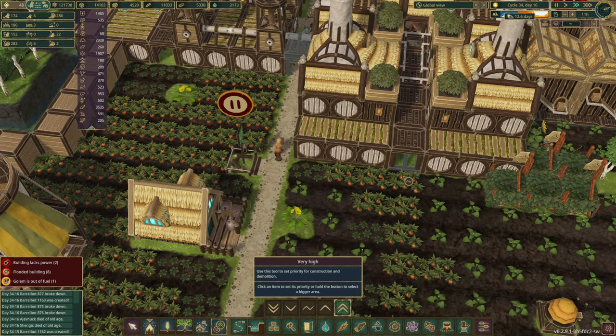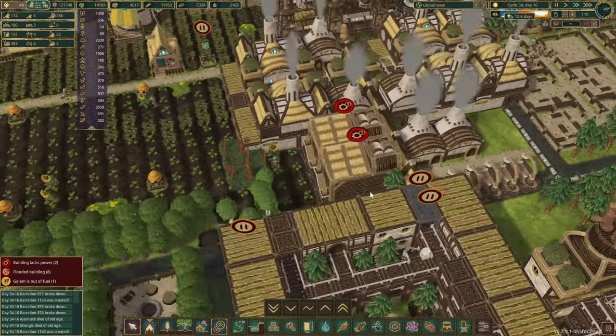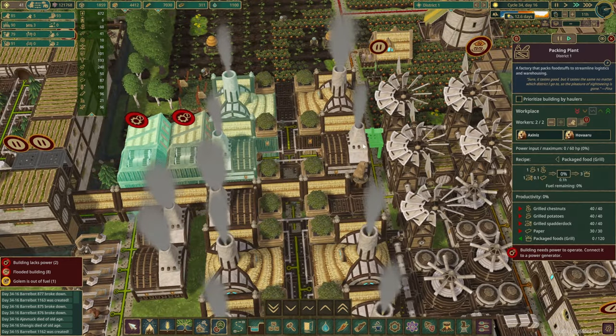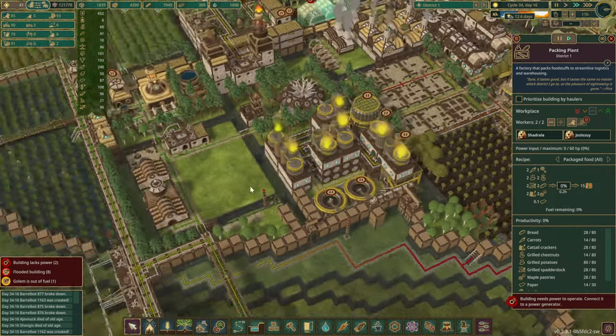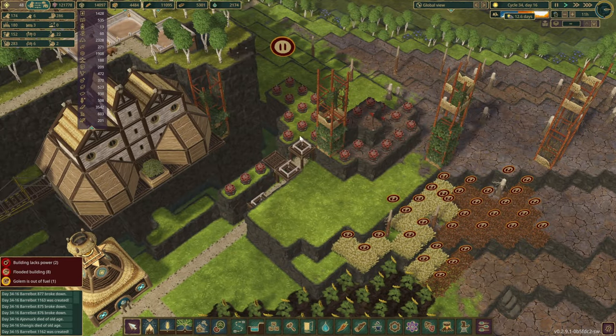There we go — give you a slightly higher priority over there as well. That should be done. So any minute now, as soon as this link here is constructed, we shall be producing some new meals for all of our beavers. The dynamites are in place as well.